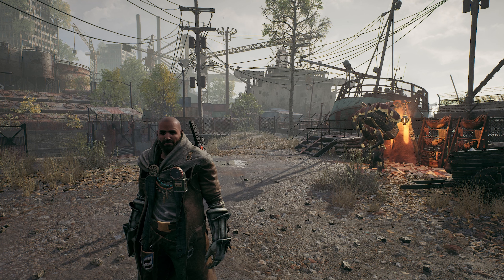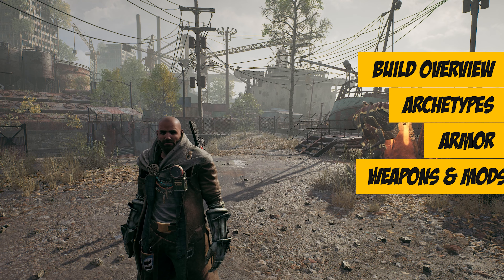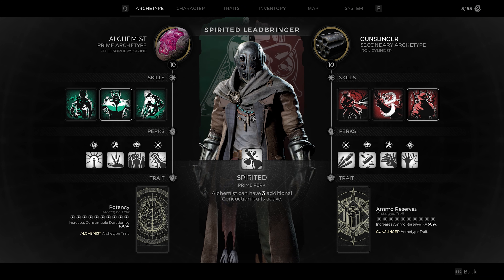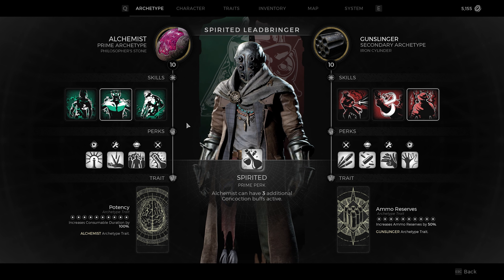I'll try to keep everything in sections so you can use the timestamps below if you're looking for a specific part of the build. What we're using here is essentially the Alchemist and the Gunslinger. The buffs we get to damage from the Alchemist as well as the Gunslinger suit the style of build we're doing, and they also tap into additional ways to increase our survivability and make the build a little bit more difficult to kill.